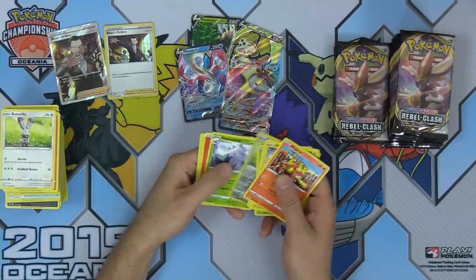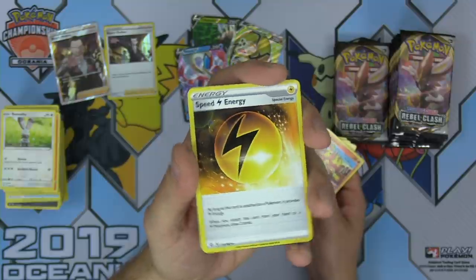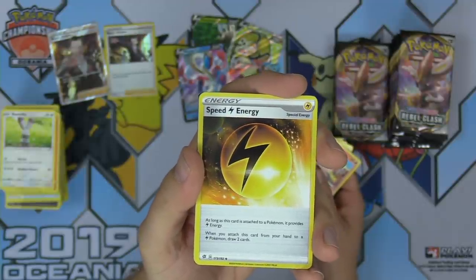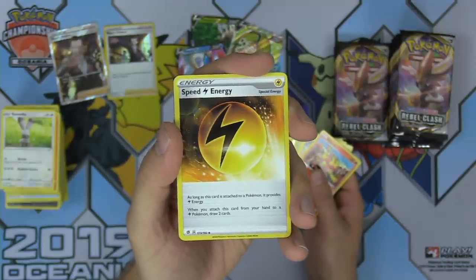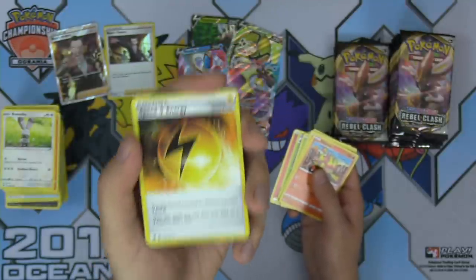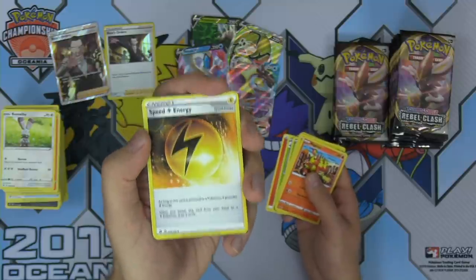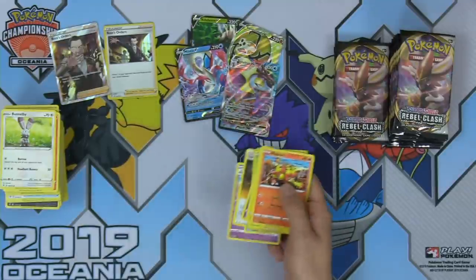Bunnelby is getting some love in the next set. And we've got Speed Lightning Energy — when you attach this Lightning Energy to one of your Pokemon, you draw two cards if you attach it to a Lightning Pokemon. Fantastic card. I already love Boltund, Pikarom, Raichu and Alolan Raichu, Tapu Koko V — Lightning's my favorite type. Speed Lightning Energy, my favorite of the two special Lightning Energies — this and Flash Energy. Drawing cards for free, Speed Lightning just goes great in all your Lightning decks. Getting to draw two cards without playing your Supporter feels amazing, definitely helps with consistency.